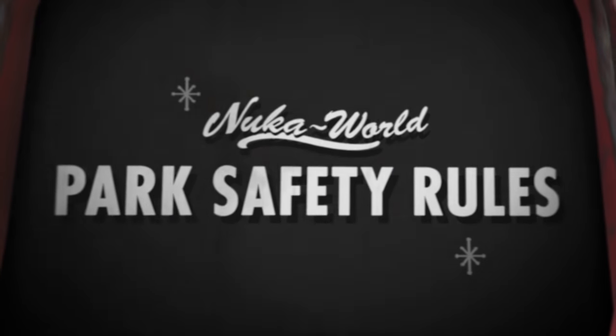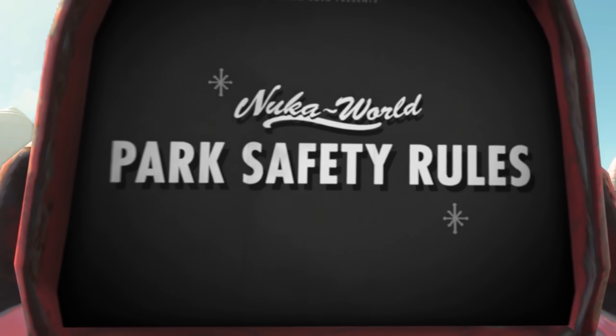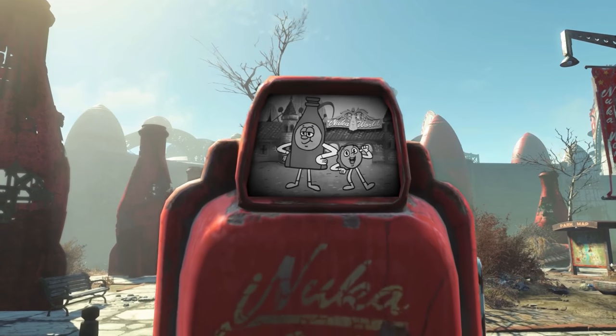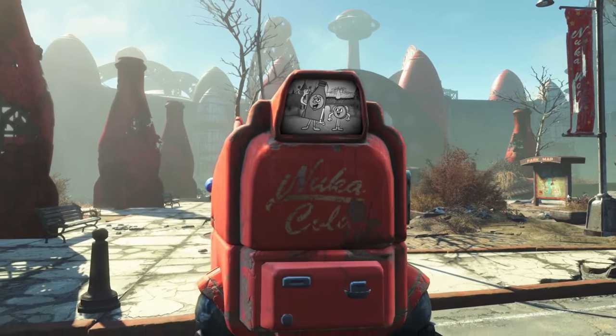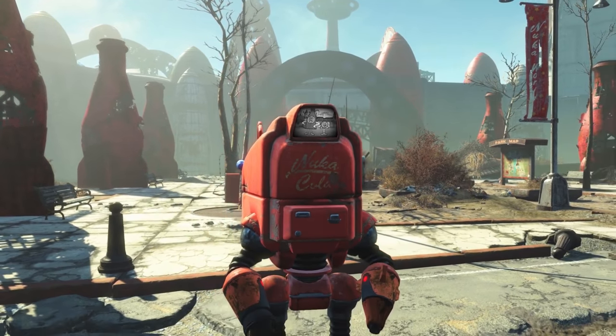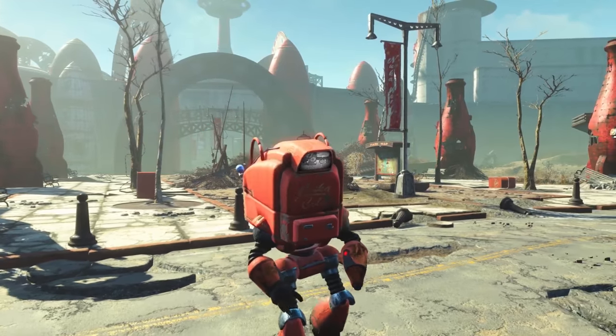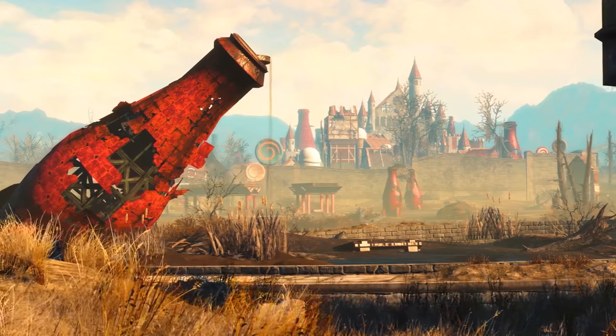One of the first things we see is the Nuka Cola themed Protectron talking about park safety, and we're going to see a lot of Nuka Cola themed robots throughout the park, including a Mr. Handy, which is pretty cool. We also have Bottle and Cappy, which are the mascots for Nuka World. Very Disney-looking, old school Mickey Mouse kind of style here, which I really dig, and it's a clear inspiration from the Disney theme parks.